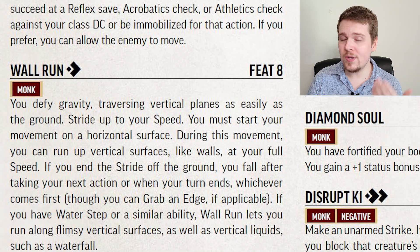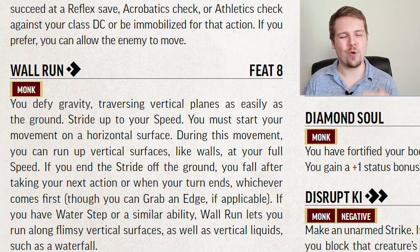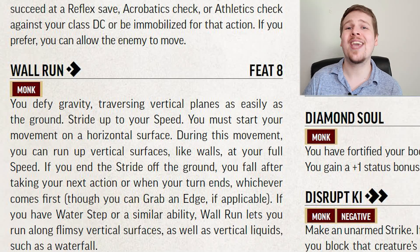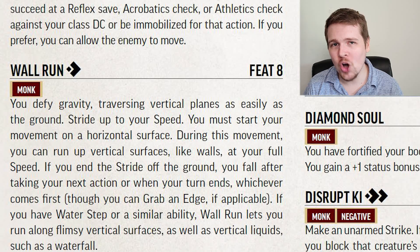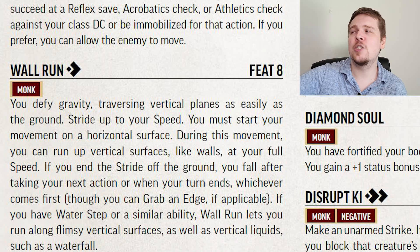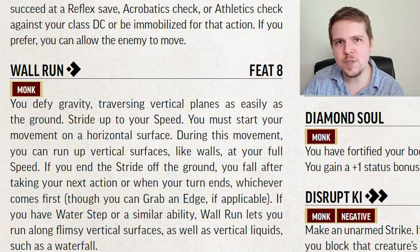Wall Run really sucks. Don't get me wrong, this is cool — you can stride up to your speed directly up any sheer face of wall. However, you do need to start on horizontal ground, and at the end of this stride you get the opportunity to take one additional action before you fall. But you cannot Wall Run into another Wall Run, because Wall Run specifically states you must start your movement on horizontal ground. If you run halfway up the wall, you can't spend another action to run the rest of the way, which is really unfortunate. If the wall is taller than your move speed, you're out of luck.